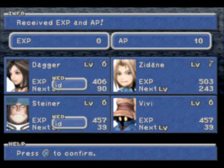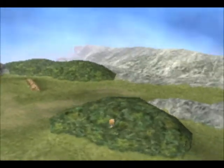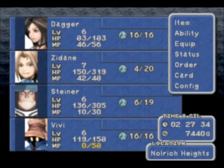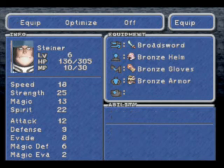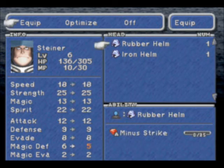You don't get EXP but you do get AP, and this is a really helpful trick if you need to learn something quickly. If you need a lot of AP but the monsters aren't giving much, just look for those guys. Now because I was battling so much I've learned almost everything I need to know, except for the ones that require more than 10 AP.